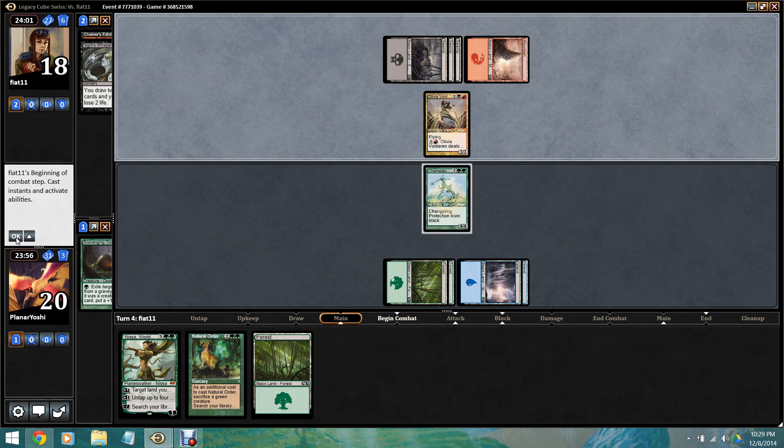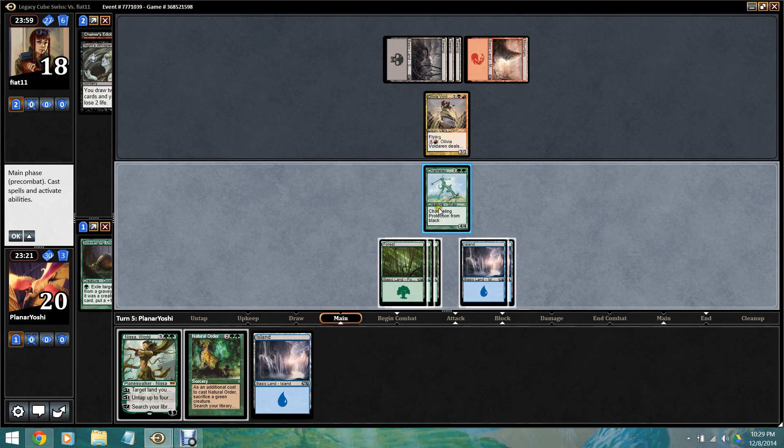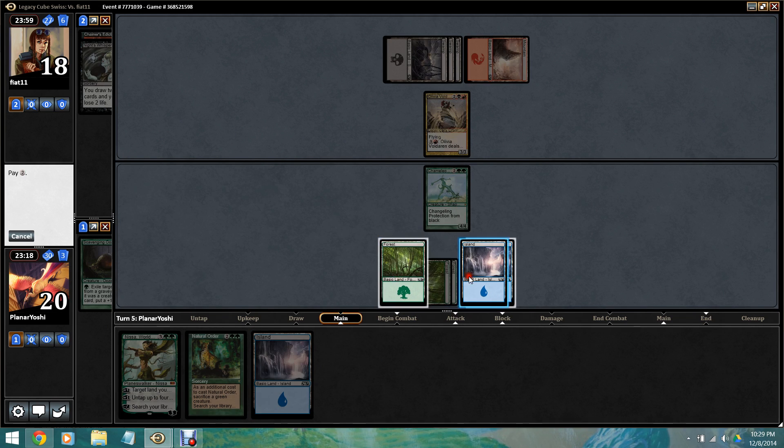Olivia Voldaren — it's a good magic card. So do I cast Natural Order? That's the big question. We can get Hornet Queen, but Hornet Queen is not good here. We could get Terastodon — blow up three of our lands and just go all in. I think I don't actually want to do that, though it might be wrong. I think I'm just gonna hit him for eight.